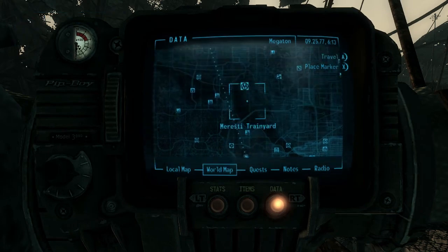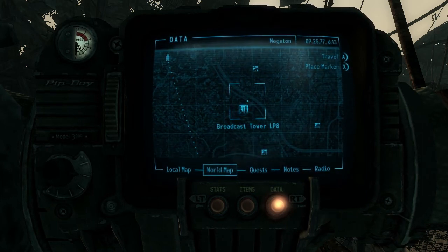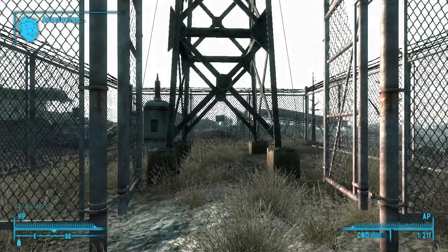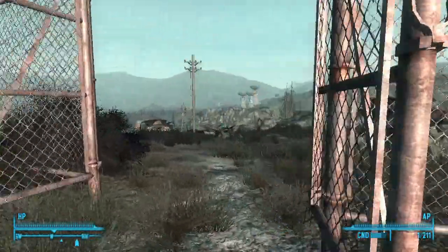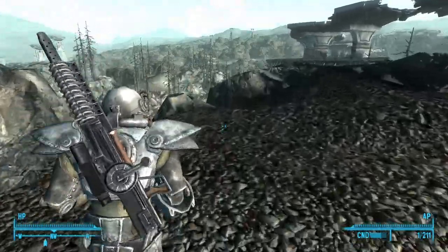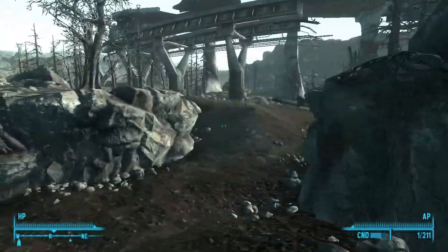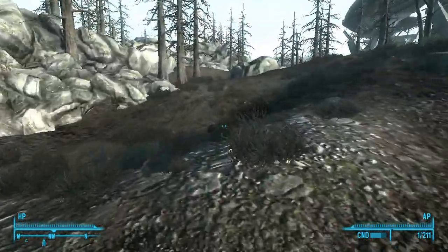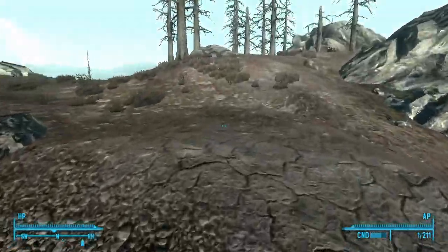Let's go from here and up. We'll go to the broadcast tower and make our way up from there. We already took out the Enclave guys, so there's not much to deal with. I'm glad I took the Animal Friend perk — I really don't want to deal with yao guai and stuff like that.